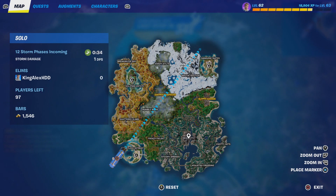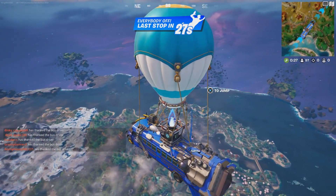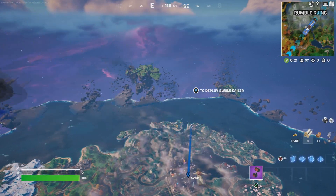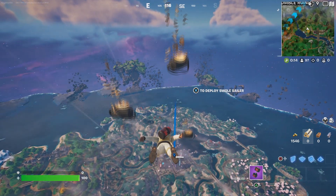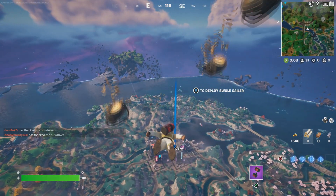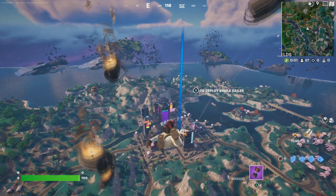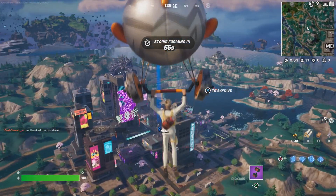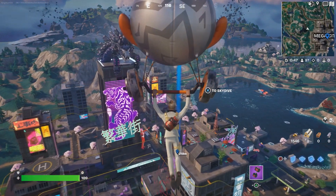Once we press down on the D-pad to thank the bus driver, we're going to go to Mega City. I'm going to put a waypoint right there and fly over there. I'm going to jump out of the battle bus and fly by Mega City, then open some chests. I'll show you where I usually open my chests around Mega City.